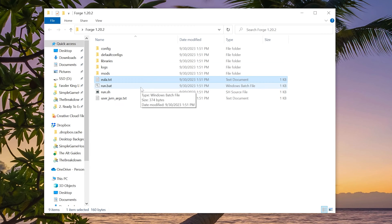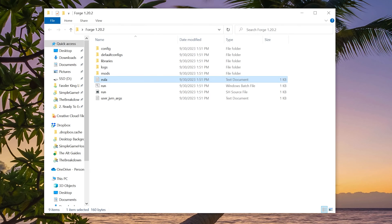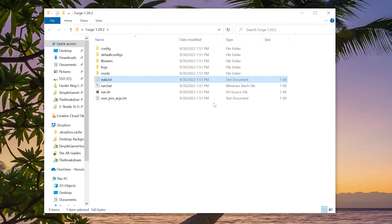If you don't have a run.bat file and just have two run files, on the right side you're looking for the one that's a Windows batch file. You can also get the .bat file extension by going to View and clicking file name extensions. Make sure file name extensions is checked and there you go — you've got the .bat file back.